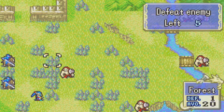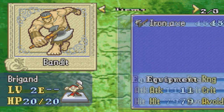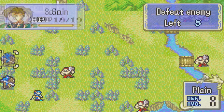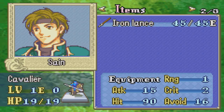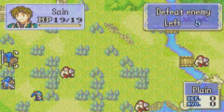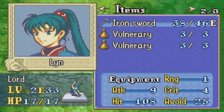That's basically all I have to say. As you can see, we're still fighting bandits here, so they're all gonna be axe users — which is not too much of a problem because, as you can see from Kent's inventory, he has a sword. However, Sain does not have a sword in his possession — he only has a lance. However, Lyn has a sword that she can give as well.